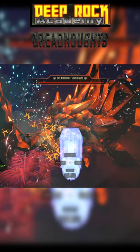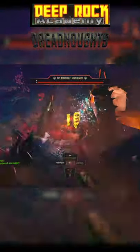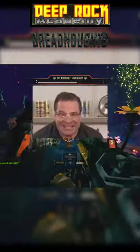For Hiveguards, if you drop a resupply a second before the final armored piece is gone, that'll be just enough time for it to drop right on it. Now that's a lot of damage!